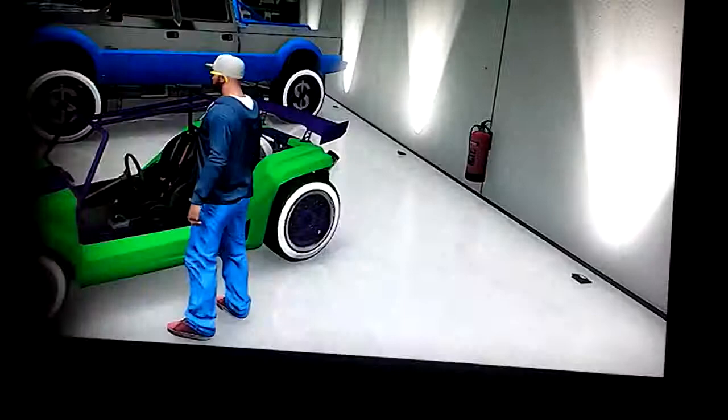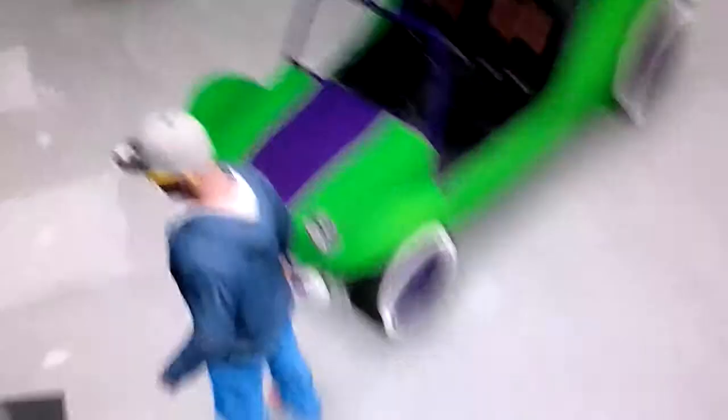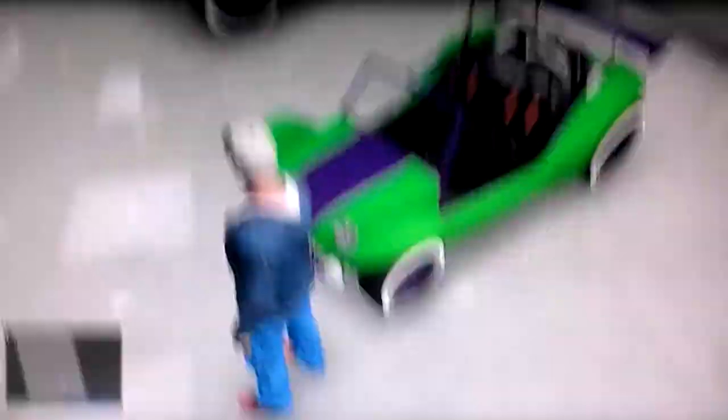Then we've also got the red BF Vitesse. Look at them frickin' exhausts — that's actually purple. Low rider wheels on it as well, though these ones aren't that good.